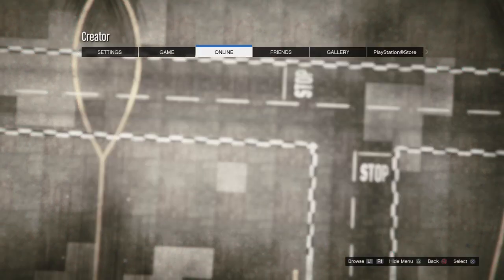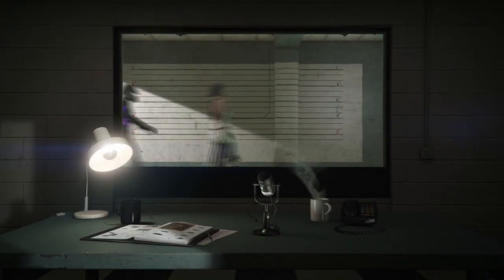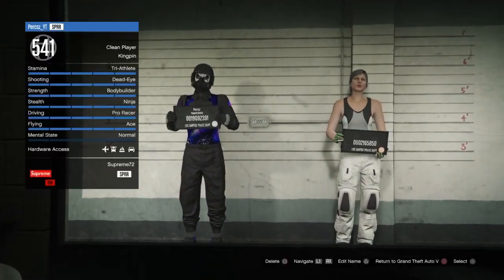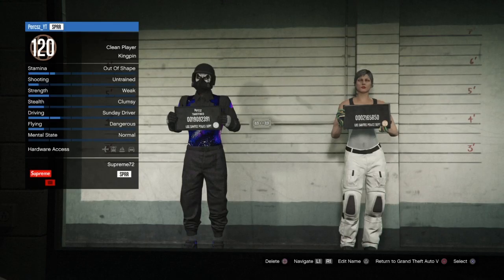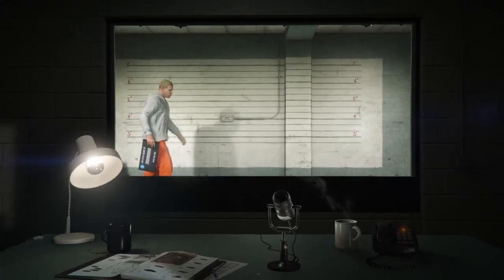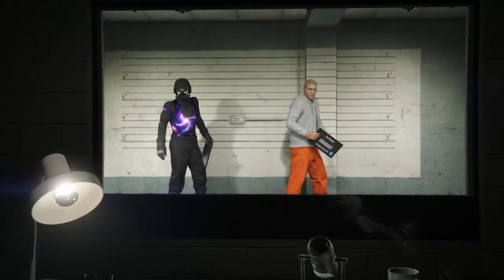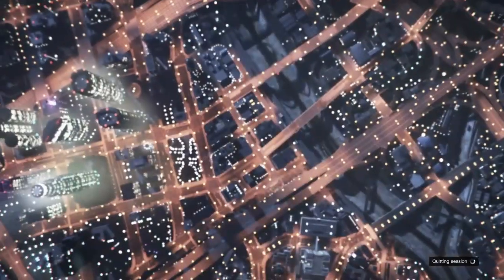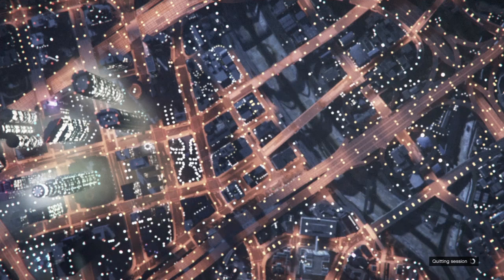Once you've completed the test race and accepted the completion prompt, bring up your pause menu, go to online, and go down to choose character. Load into the choose character menu, go to your female character, and press square or X to delete. Type 'delete' when prompted. You'll see it say 'deleting character from GTA Online, please do not turn off your system,' then two characters will walk out. Once they walk back out, press circle or B to go back into story mode. Make sure you do not go into online with your male character, otherwise it will mess up the glitch.